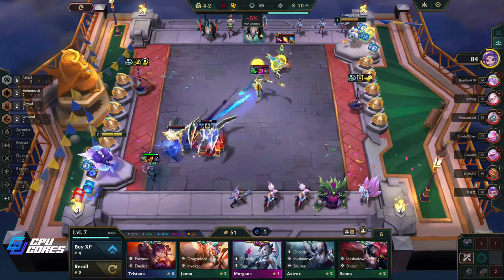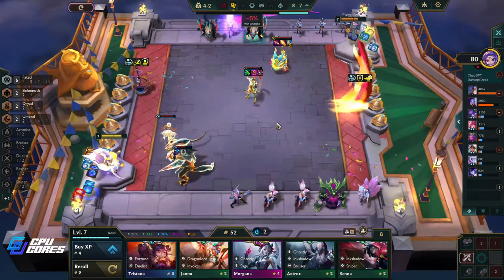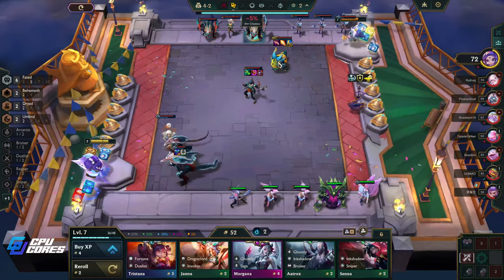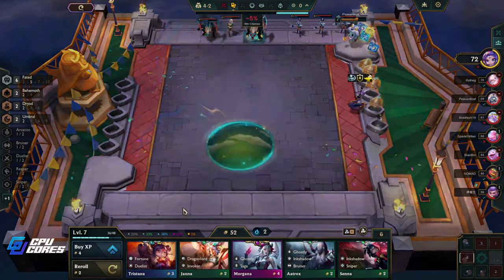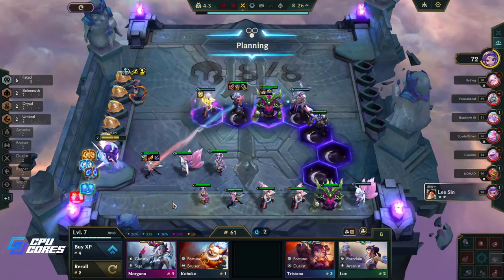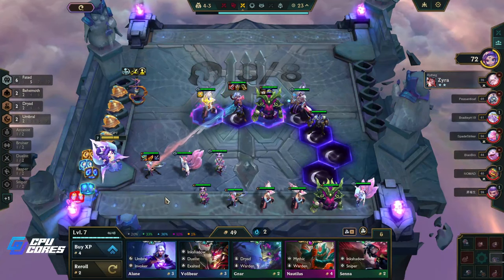We're starting to fall off a little bit because he's got a Lich Bane which is really good. A 30 mana unit but no Blue Buff — not best in slot. Not that that matters at all — that was a joke by the way.